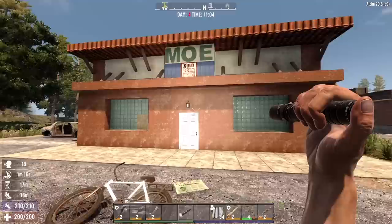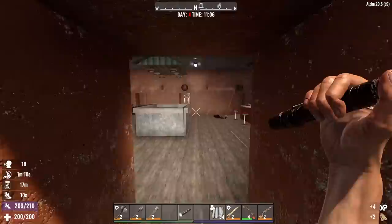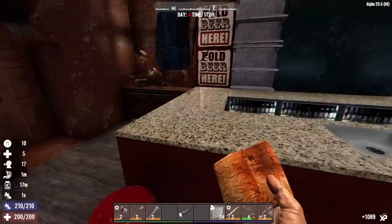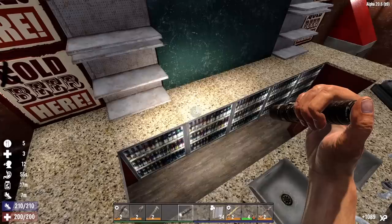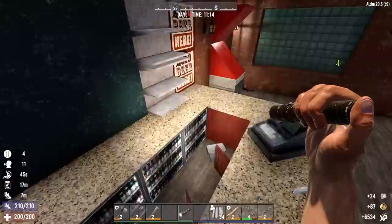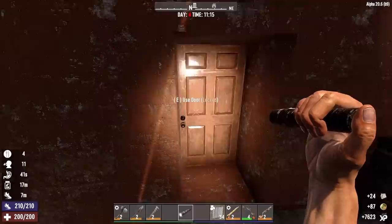Holy shit — is this Moe's bar from The Simpsons? That's certainly what it looks like. We've got to check this place out, I don't even care about ammo right now. Look at this — Moe's bar. This is the shit. Oh man, I want to live here. Let's see, you got any mega crushes for me, Moe? Murky water, beer — of course there's beer. More beer. Even though I don't need it right now.